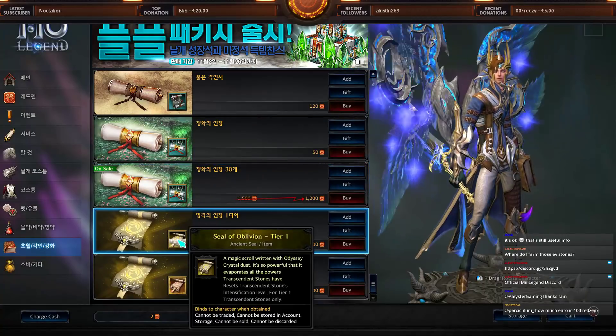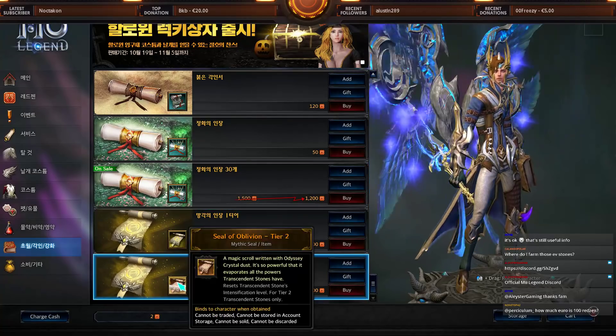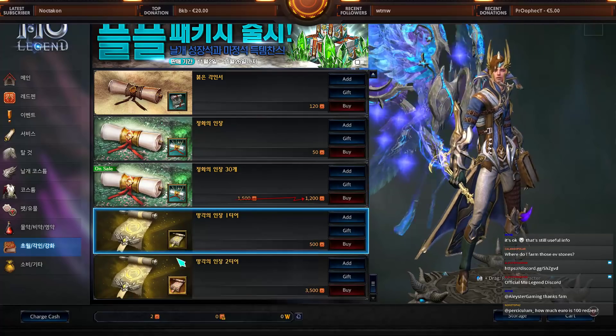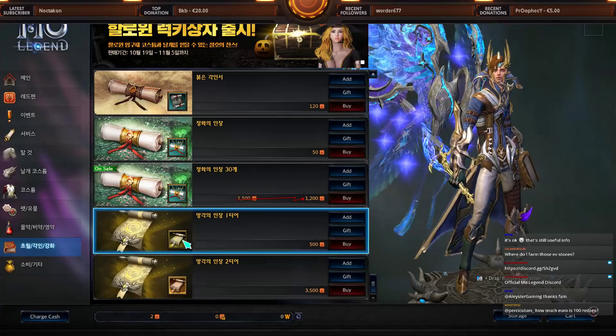There are also items for transcendent stones — those are end-game content, so you don't need to worry about them at early or mid game.